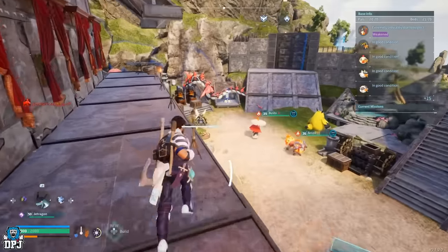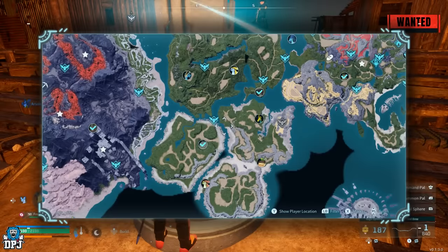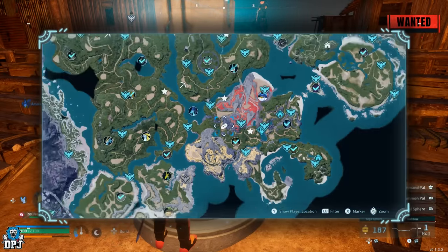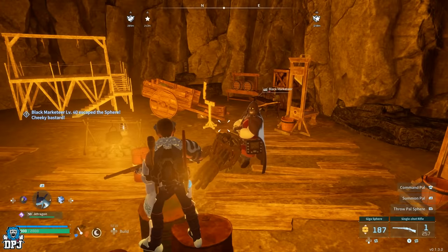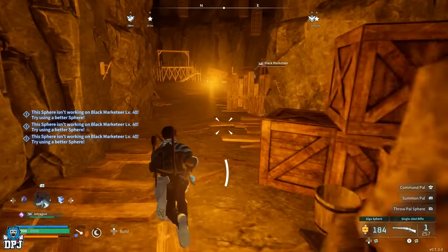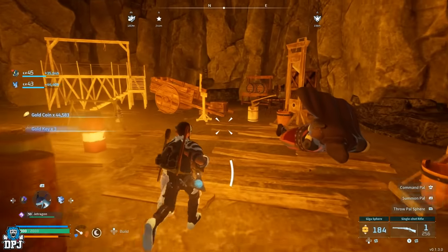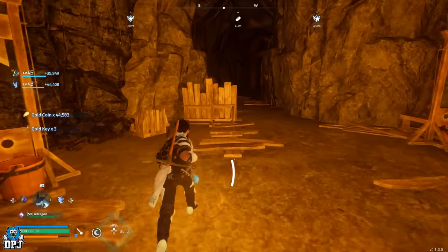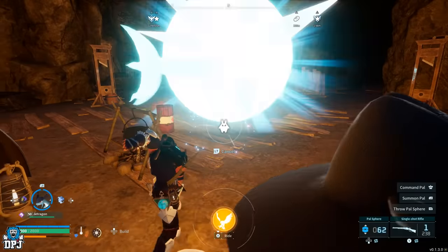We're going over glitches that still work after the latest patch - some are new, a couple older. First up, we have the black market vendor. There are a couple things you can do with this guy. Firstly, you can farm him for the three gold keys he has on him. If you take this dude out he will drop those three gold keys, then you can create the game, load back in and repeat. It's quite a chunk to take down, but there's actually a glitch you can use - it freezes him on the spot and lets your pal do all the hard work.